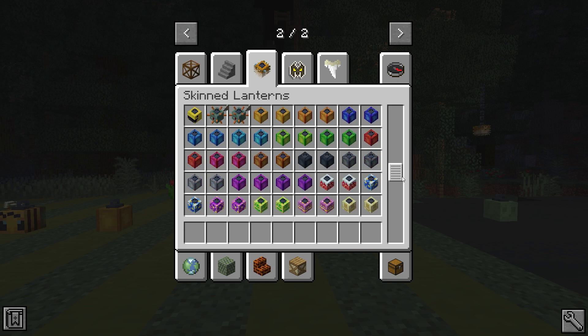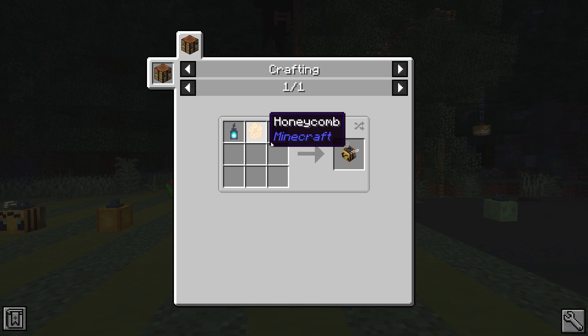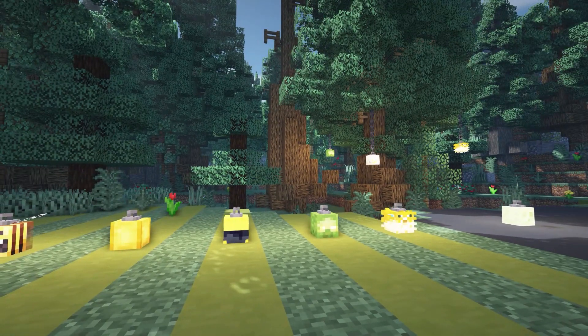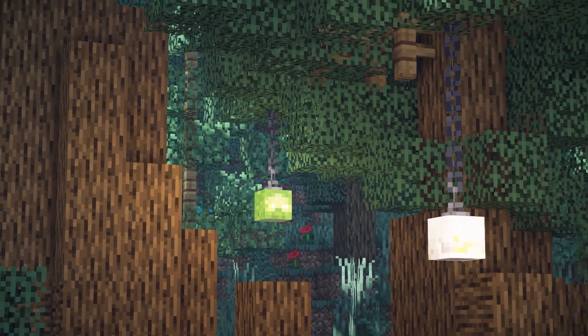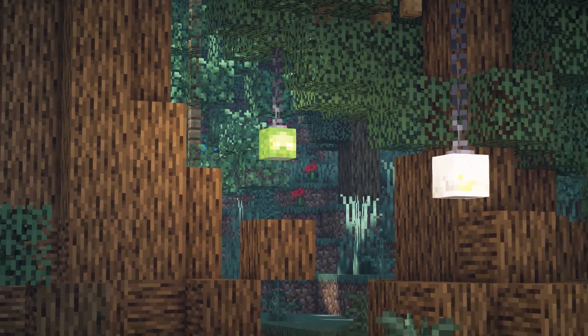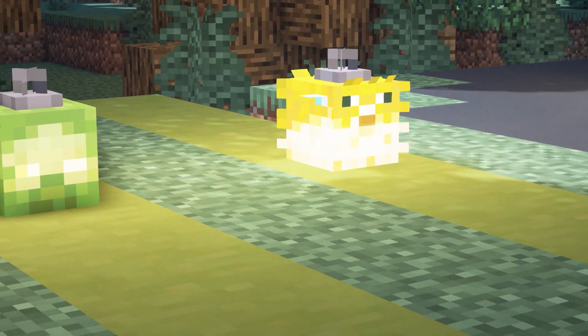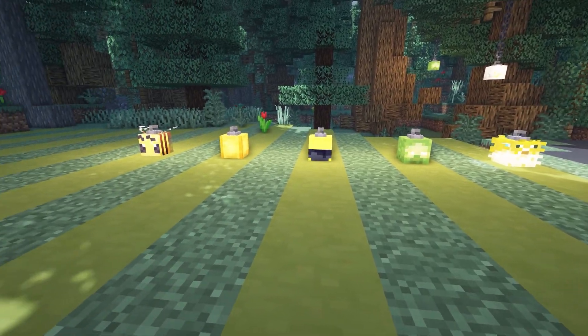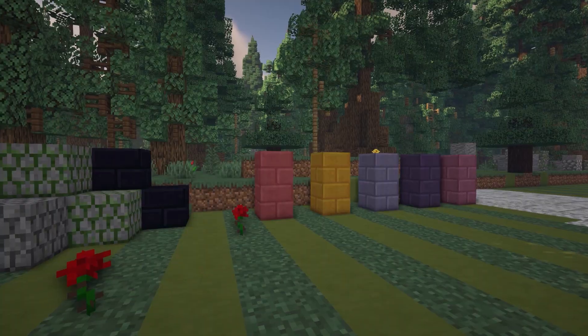Up next we have Skinned Lanterns. This adds a whole bunch of lanterns to the game. The crafting recipe is pretty simple — it just corresponds to what lantern it is. You can have them hanging from ceilings or trees using chains. There's a zombie, a skeleton, a puffer fish, Pac-Man, bees, and plain colored ones. It's just so pretty.